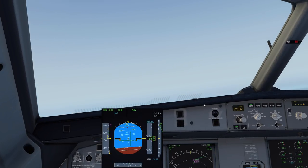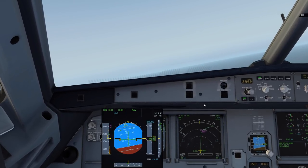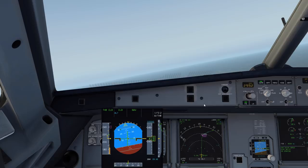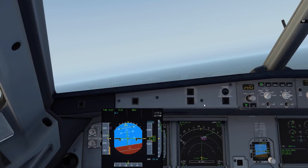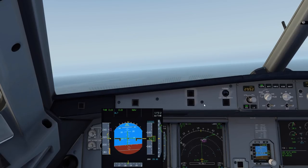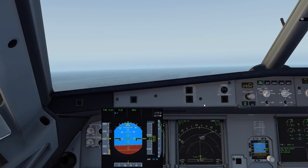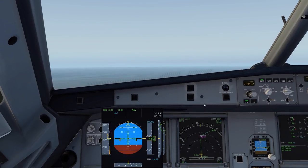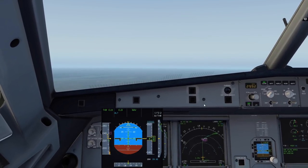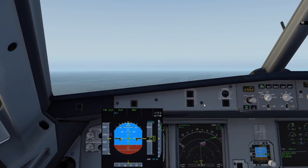Speed brakes and flaps zero - verify zero on the upper ECAM - and we can begin our turn. You'll notice I'm flying kind of through the flight director, and that's normal. You won't be able to stay on the flight director 100% of the time. When it jumps out in front of you as it starts a turn, don't roll into a 40-degree bank trying to stay on it. Fly the airplane smoothly and track the flight director - sometimes less is more.